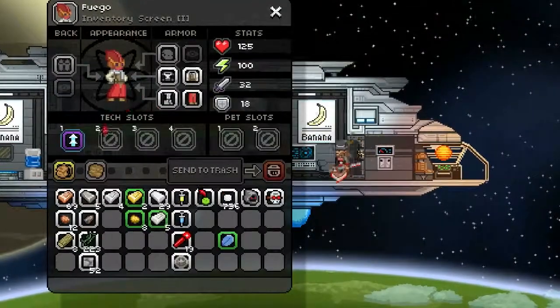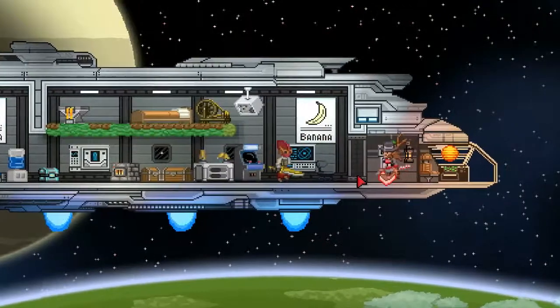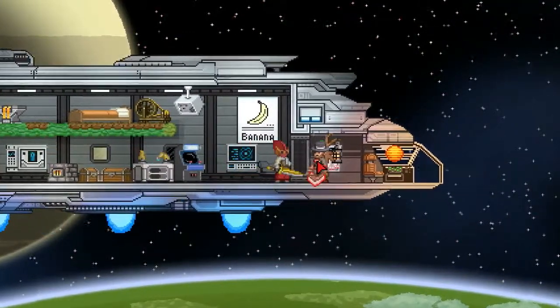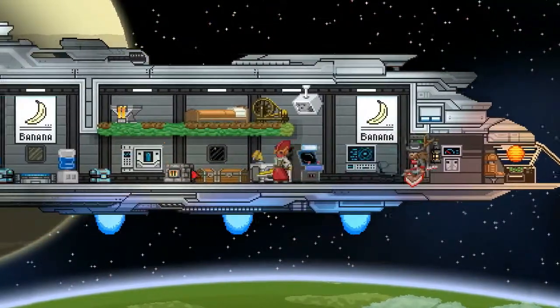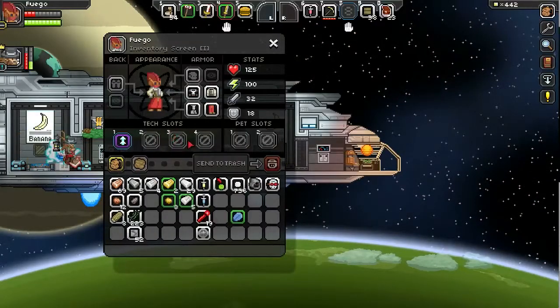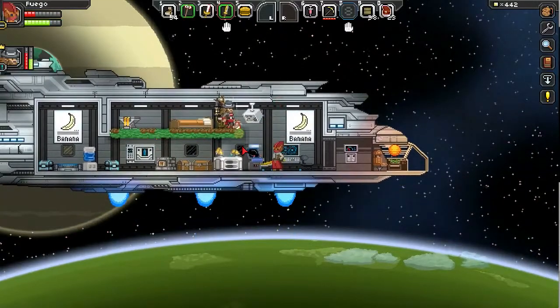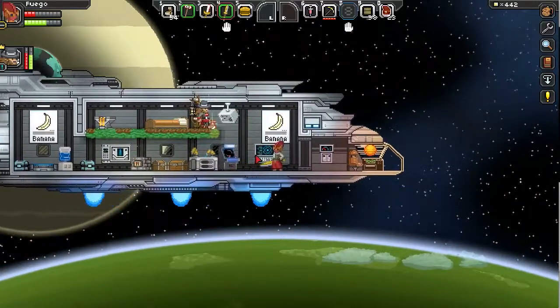To activate it, go to your backpack. If you have more than one, you can switch between them — you can have up to four tech slots. That's the energy dash, which makes you dash. Now I can boost just like James. That's all there is to it.